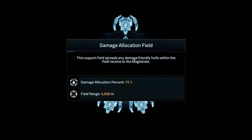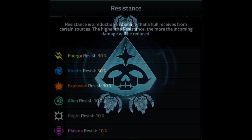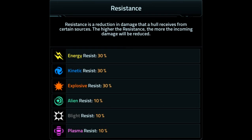What field does it provide? It provides a damage allocation of 75%. So it's basically just another tank — it's a titan, but it doesn't say it's a titan. The big thing is the resistance though. It gains 30% energy, 30% kinetic, 30% explosive, 10% alien, 10% blight, and 10% plasma resistance at Mark I. Let's go take a look at the actual resistances now and see what it has to offer, then we'll move on to the weapons.